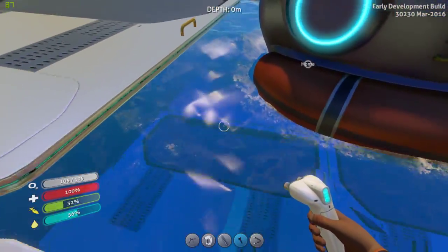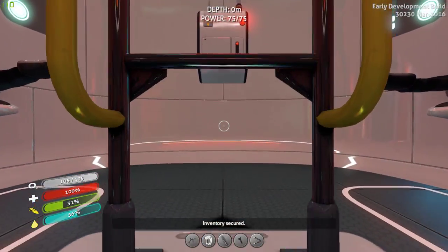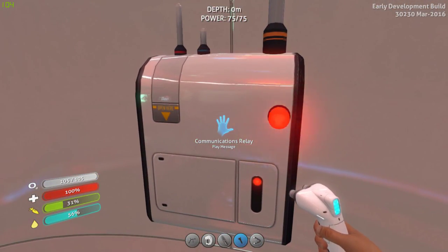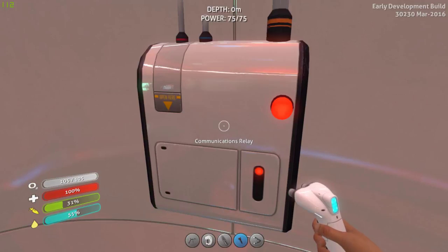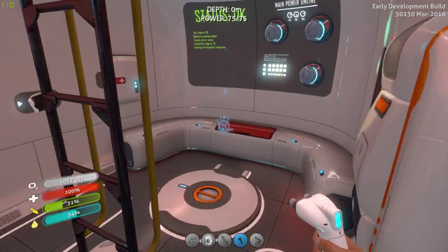A new message has arrived - let's take a look. 'This is an automated distress signal from the Roman life pod 17, coordinates attached. Please send immediate emergency relief team.' So there are other survivors, all right.